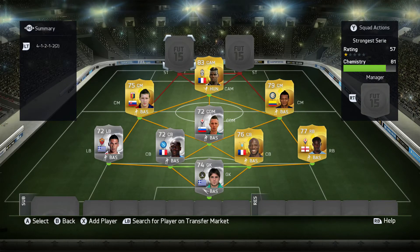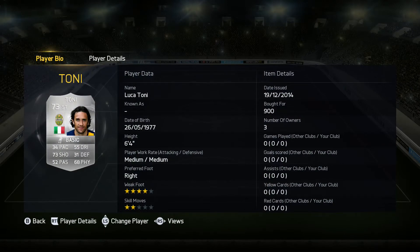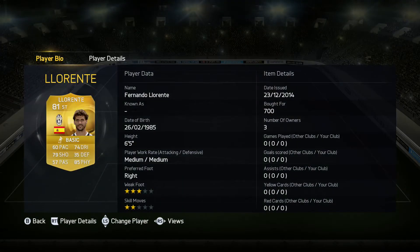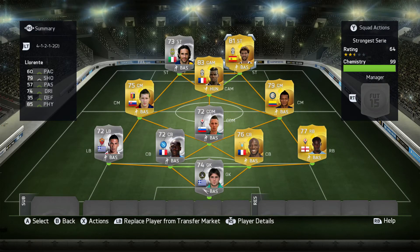Moving on to the strikers - both players have 93 strength up top. The first is Luca Toni, and this guy is pretty slow for a striker: 34 pace. That's not going to be great up top, but he does have 93 strength. The final player is Llorente for Juventus, also 93 strength - though 60 pace, which is going to be quite hard to play with. That is the strongest Serie A squad in FIFA 15. The average is probably around 89-90. We've got two 93-strength strikers, two 93-strength centre-backs, and a solid midfield as well. The attack is going to be hard to play with due to the lack of pace.